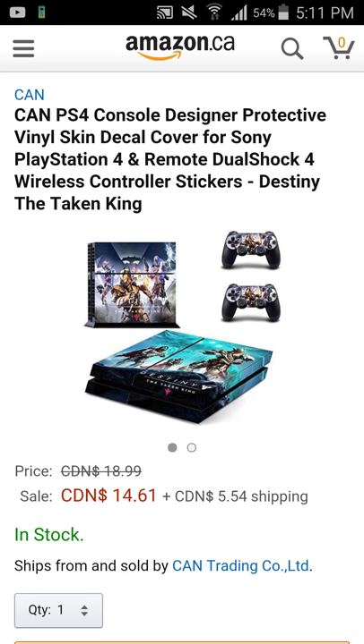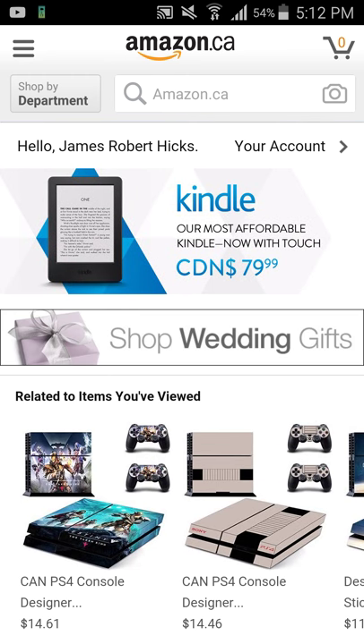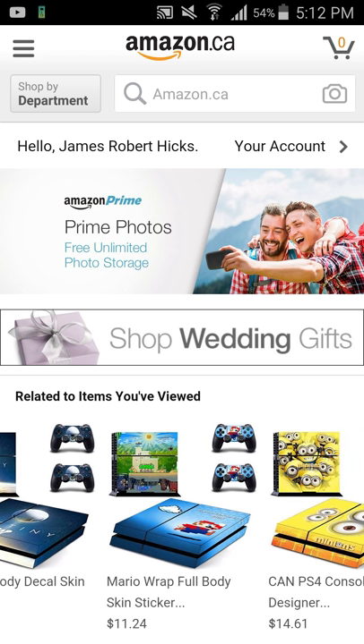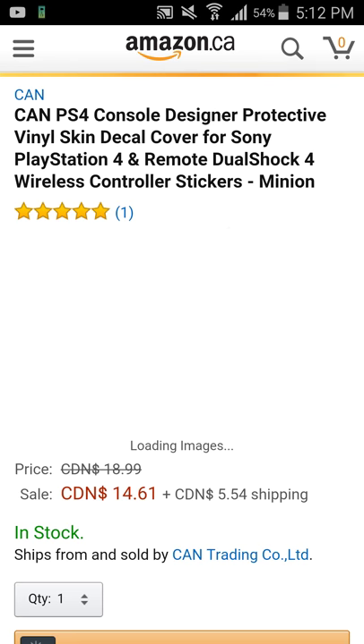There's that Destiny one — this one has a good design too with the words and everything. The only thing is it's $14.61 plus $5.54 shipping, and I only have $15.19, so I'd have to get another $25 card for that. I can't get the one with paid shipping; I have to get the one with free shipping or like two dollars. The Taken King is newer, but this original Destiny one here is free shipping at $11.24.